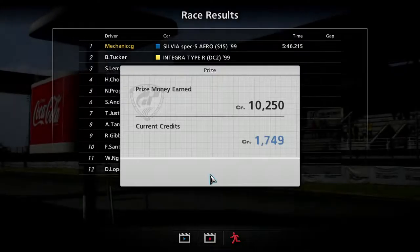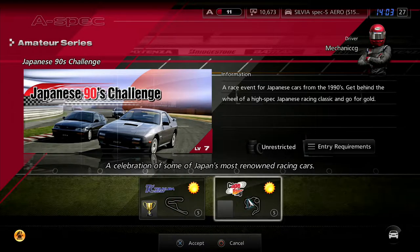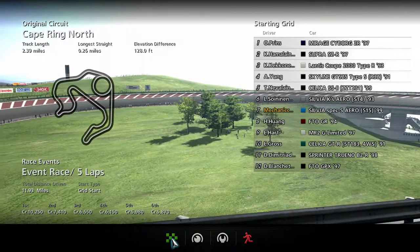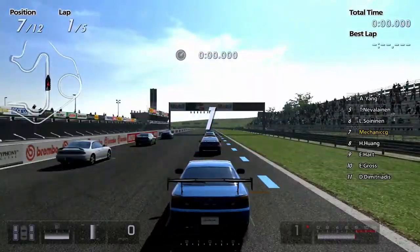We got 10,000 credits for that as well, so that is money we definitely needed. In the next episode I think we'll do some special events as well. We're going to have to do NASCAR next, but that'll be in the next episode. Right, onto Cape Ring. So we are here on Cape Ring North — the track itself is 2.3 miles each lap, so overall we are doing a 12 mile race. This is long, and our car averages around about 60 miles an hour, so I think this is going to be about a 10 minute race easy.